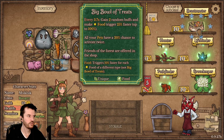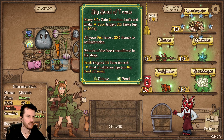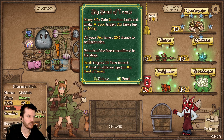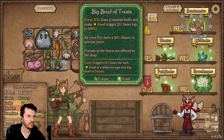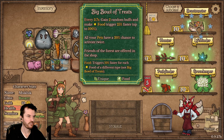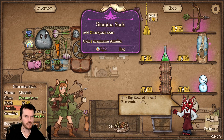Gain two random buffs and make food trigger 25% faster, up to 100. Okay, this would be really good with Goober because it's only 3.7 seconds. Friends of the forest offered in the shop is also interesting to me.